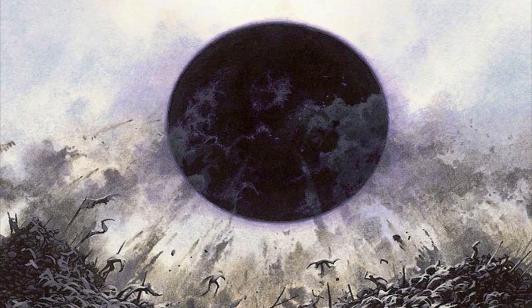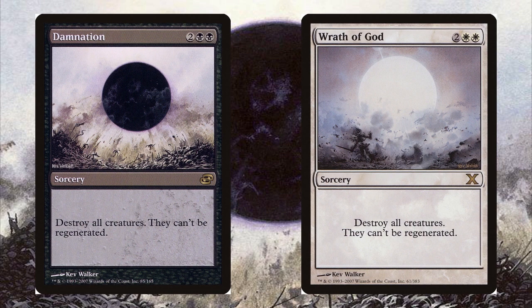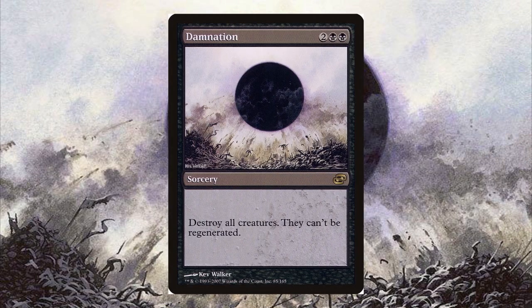Damnation was a black sorcery card that was the color shifted version of the widely popular Wrath of God, which has been present since the early days of Magic the Gathering. This was able to destroy all creatures on the battlefield along with preventing creatures from being regenerated. It is usually a must-include in anything that runs black since it's a cheaper, effective board wipe, but it's also used in Commander to basically get a second Wrath of God.